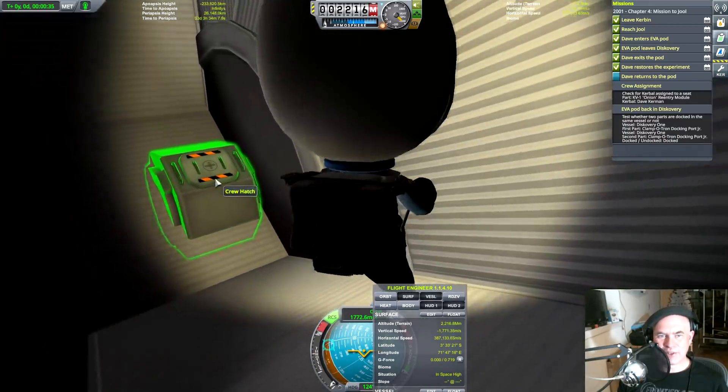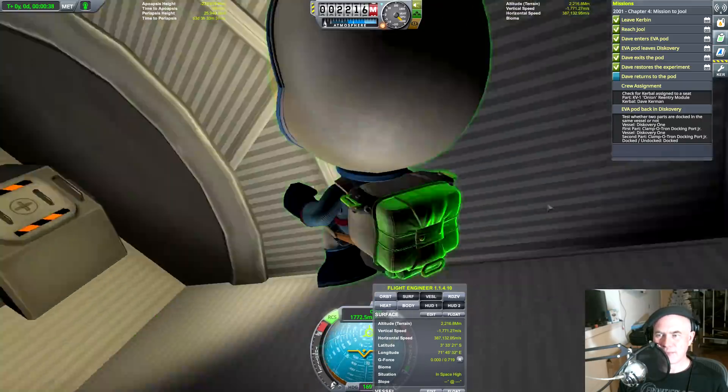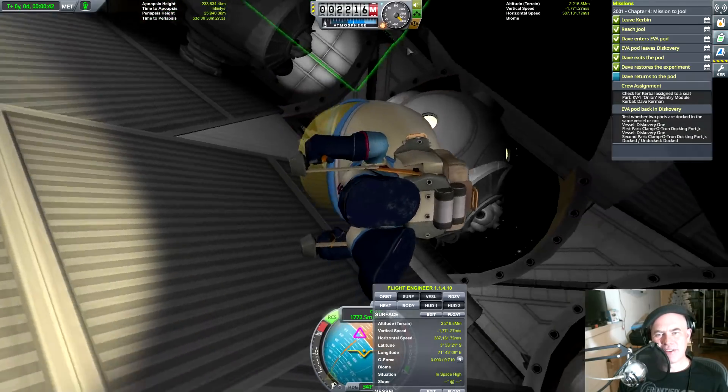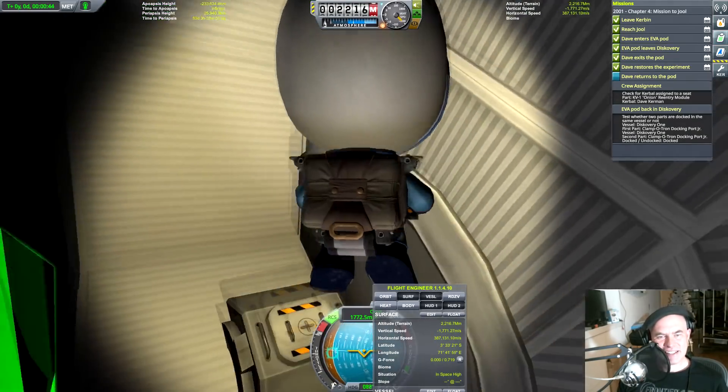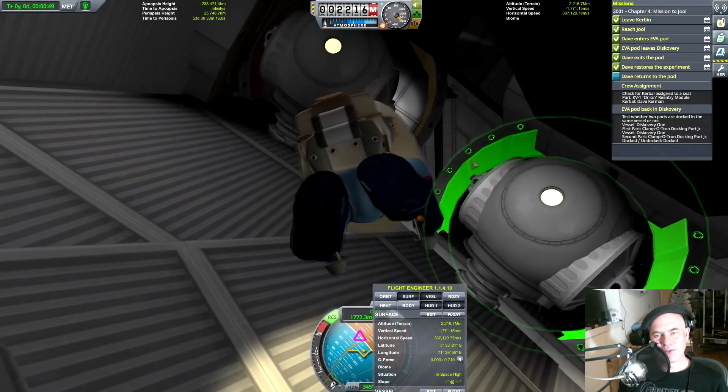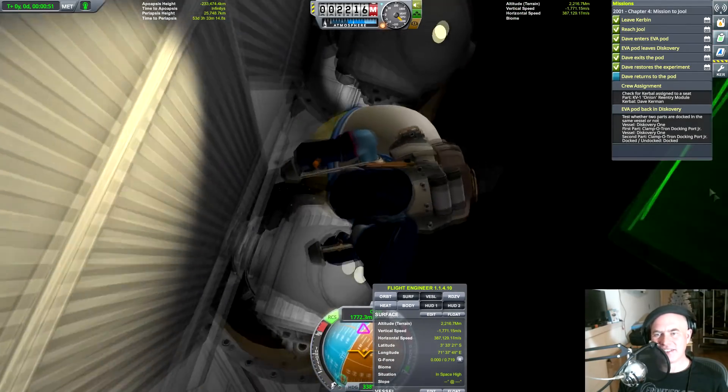I wonder what that is — whose control is that? Is that Hal? That's probably where Hal lives. So yeah, we've got three pods in here. Oh, that's like the door to the rest of the ship. Man, ShadowZone really did a lot of detail on this.